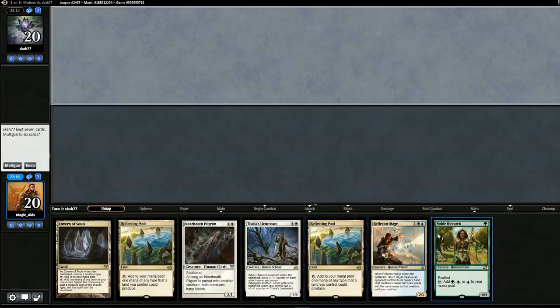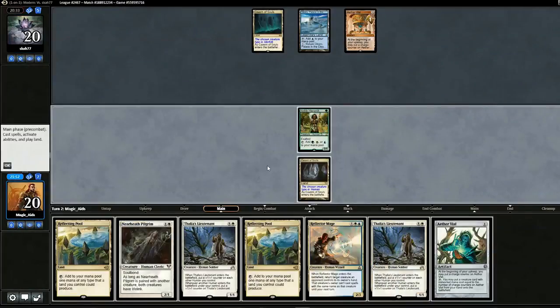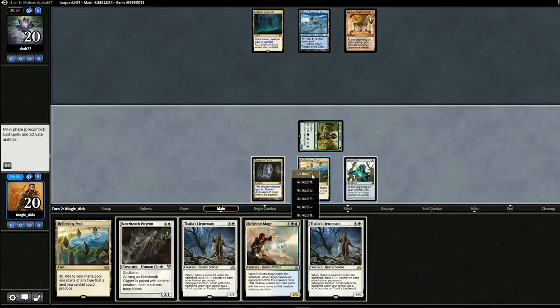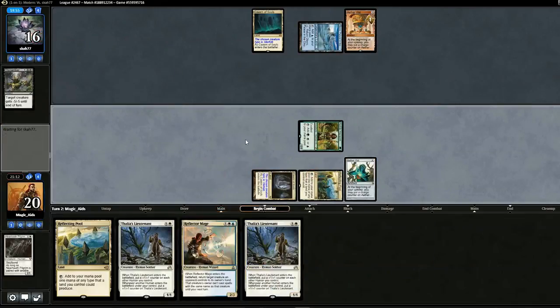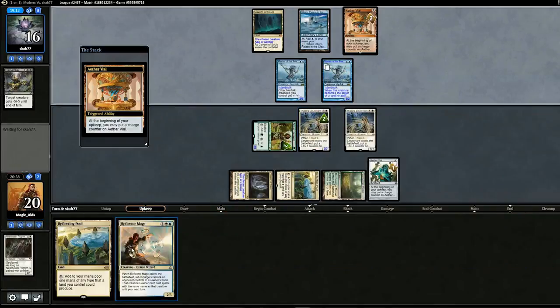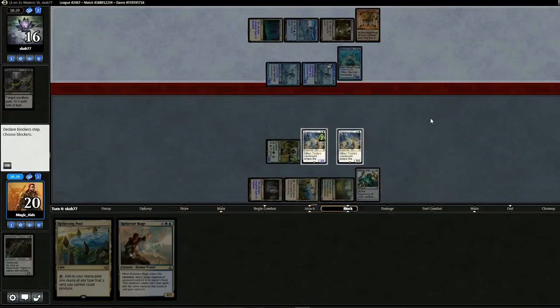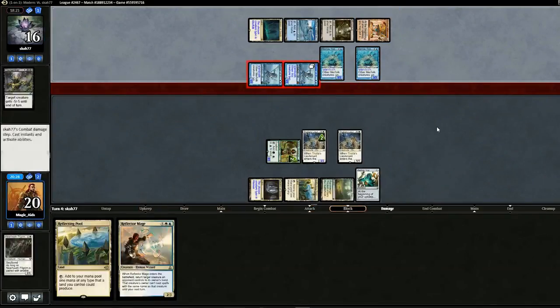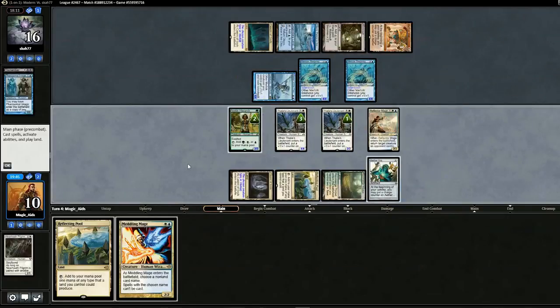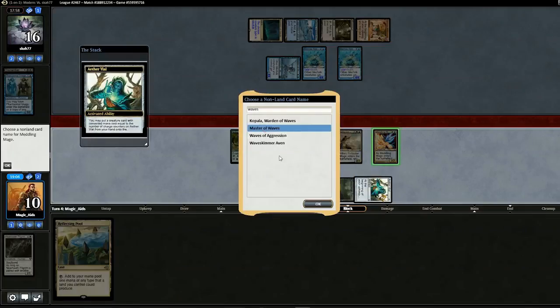Opening hand — we do have a Noble Hierarch and Aether Vial, so we'll keep. Play Noble, but our opponent dismembers it. We pull a Vial, drop the Pilgrim, and pass back. Master of the Pearl Trident comes down. We could play Reflector Mage to bounce it but he can just Vial it back. So instead we'll go with both Thalia's Lieutenants and pass back. Vial gets an Image — we could actually bounce that to sack it. Reejerey. We pull a Meddling Mage, bounce the Reejerey, and swing with Thalia's Lieutenant. Vial in Meddling Mage and name Master of Waves, even though he has the Vial.